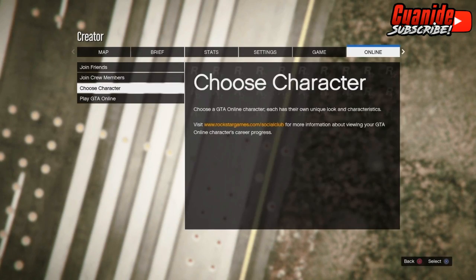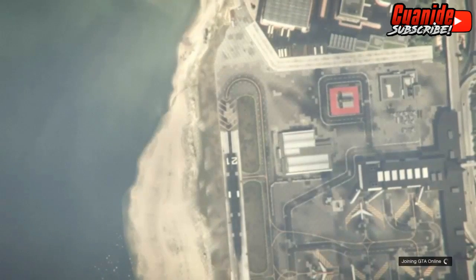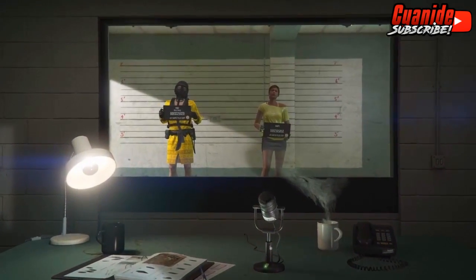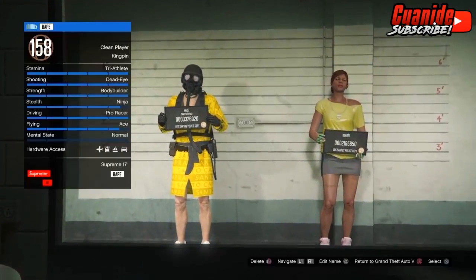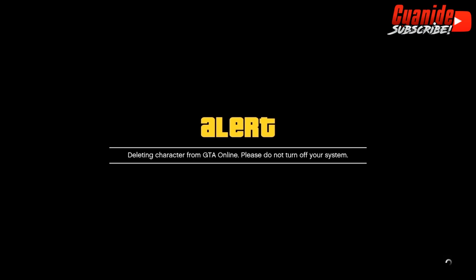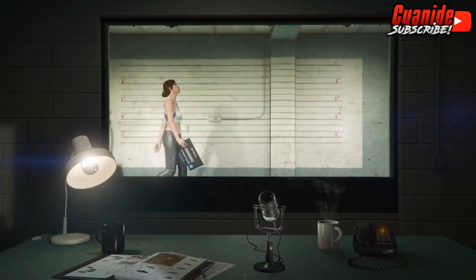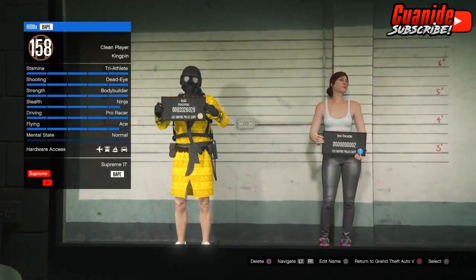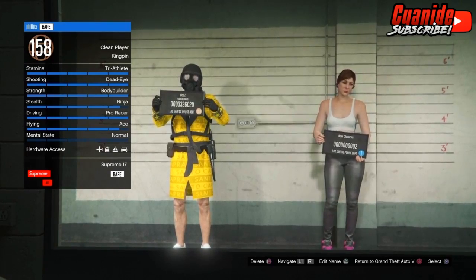As soon as you're done testing, accept the alert, then click Options as fast as possible, go to Online, and go to Choose Character. You're going to have to delete the female character. Once you've deleted it, press Circle to return back to Story Mode.